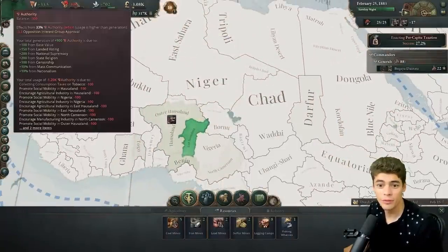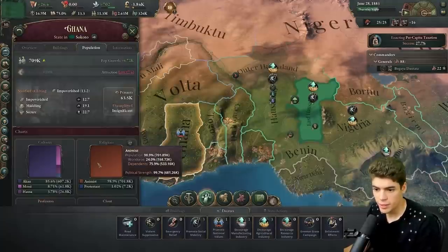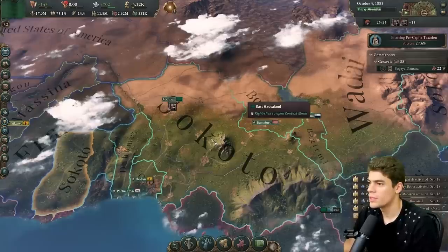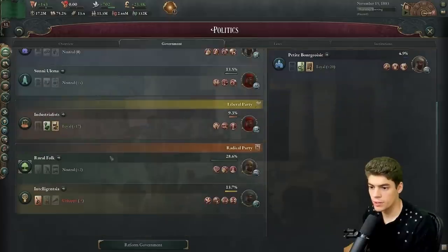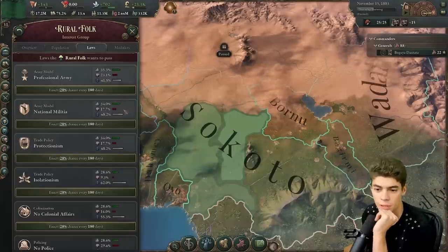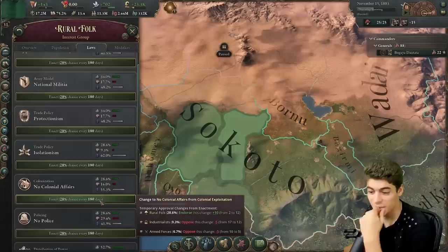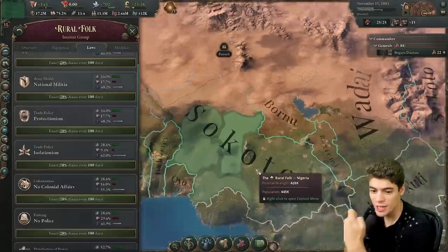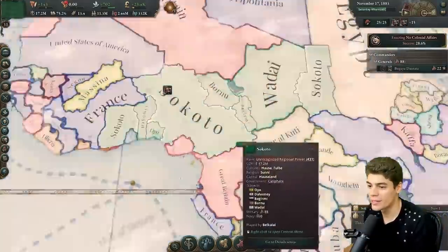Our authority is horrifying — we're never going to get this law passed. This province is completely animist and Protestant, so let's see if we could shift it around. 27% chance — oh my God, we actually did it! Look at the money. So who's the biggest group now? It's the rural folk again. What laws do you want? You want a national militia, protectionism? I'm not going isolationism again. You're a majority of the population, so no colonial affairs — saves me the bureaucracy. So we'll enact no colonial affairs. It was a failed experiment, but we added 3,000 GDP.